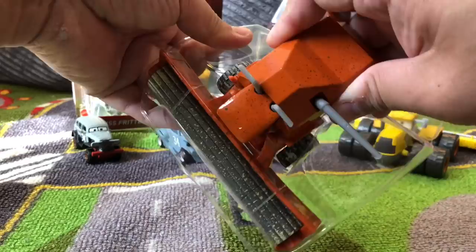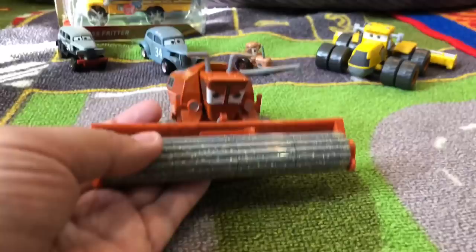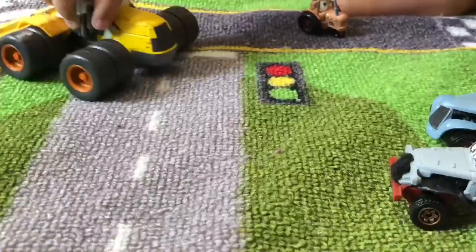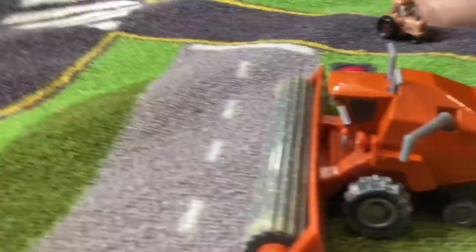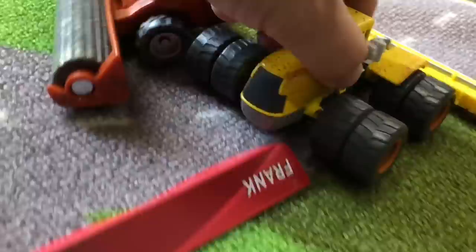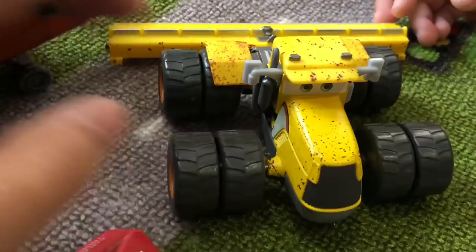So Frank — what kind of vehicle is Frank? A combine harvester! Oh, and he's a scary combine harvester! Run away, run away! And Scott Tiller is not a combine harvester. Scott Tiller is a tractor with a tiller attachment in the back.